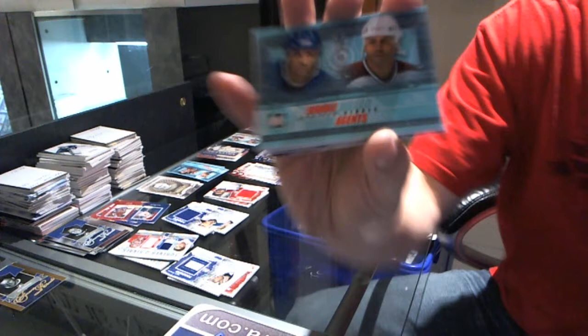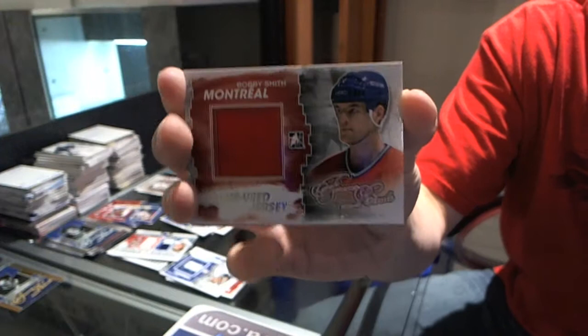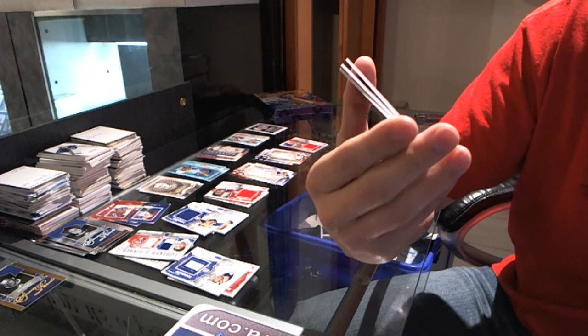We've got a game-used jersey silver — Bobby Smith. We've got a quad jersey silver — Gary Lehman, Alan Bester, Shane Corson, Chris Chelios. Quad jersey — that's a nice hit.